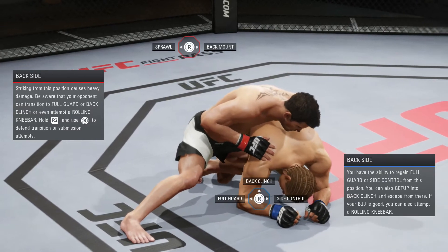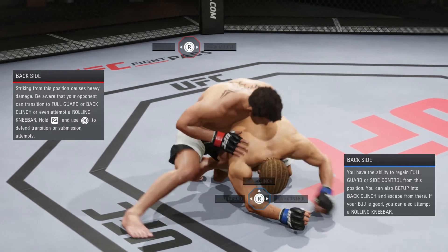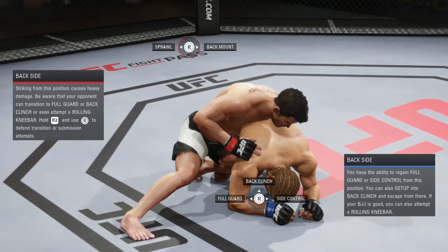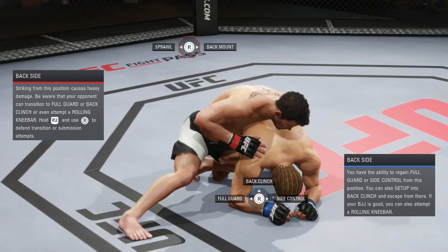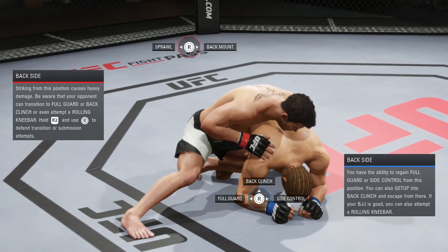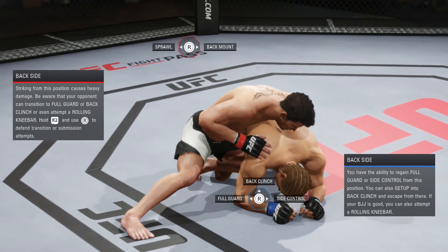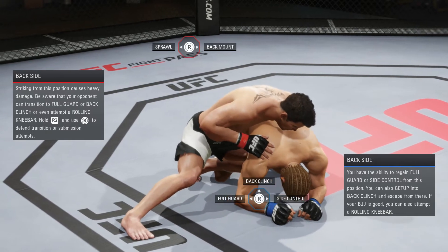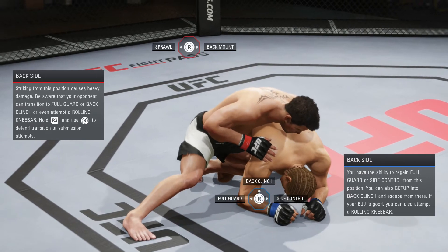Don't go for back clinch if you've got low health or low stamina, because it's not going to work out — that's the hardest one to go for. Side control is going to be the quickest option. If you've got low head health, your opponent might come in with a punch, and if you get hit with that punch it's going to be over. One punch that gets through is pretty much going to knock you out, and low stamina is very similar.